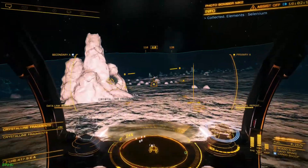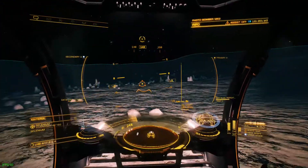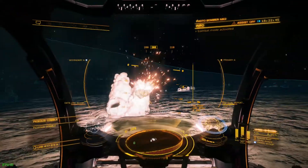Generally, the crystalline objects can drop selenium, so target all those. Not the copley things — they're boring.